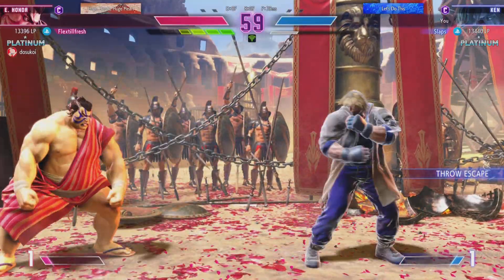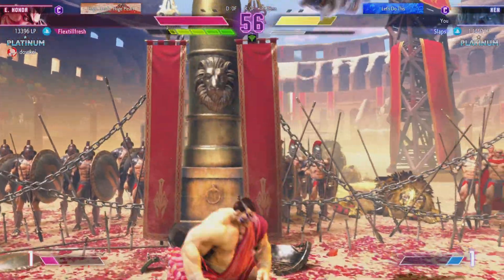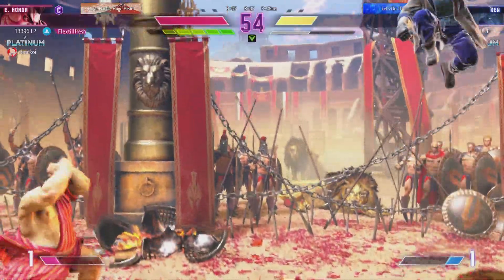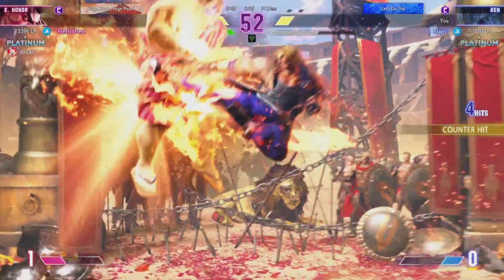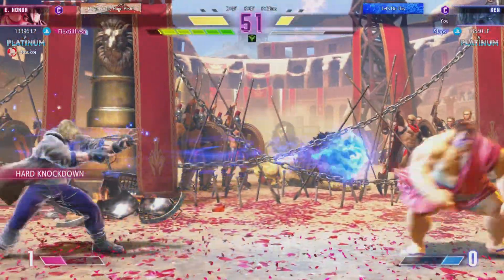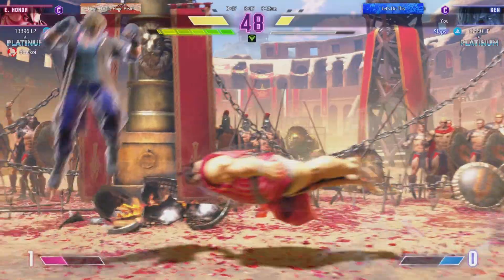Good job blocking the jump-in. They're showing us just how patient they can be. This is the range where things get dangerous. Charges forward. Just goes for it at this range. Player 2 has depleted their drive gauge, but they are still within range to win this round.